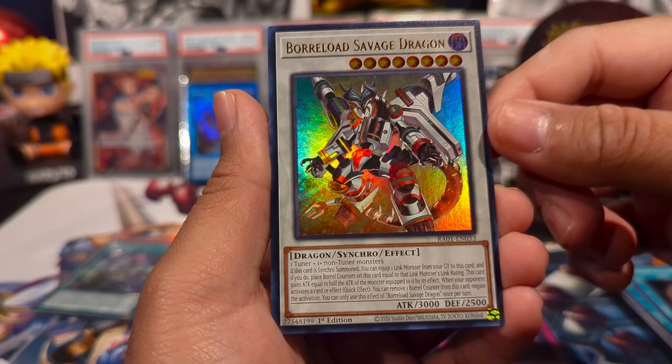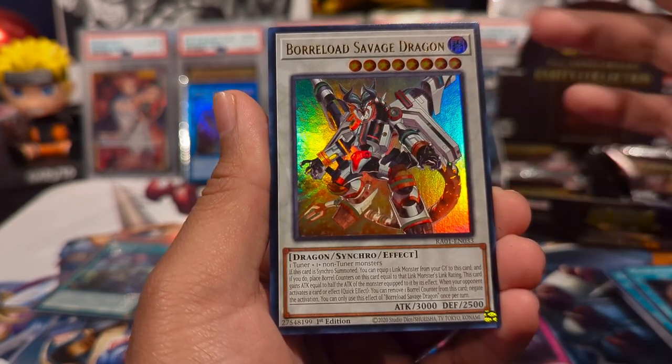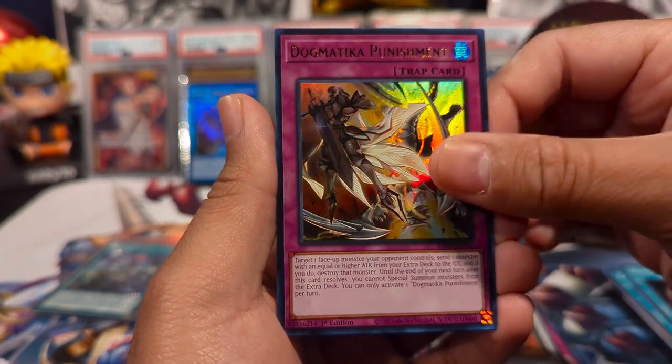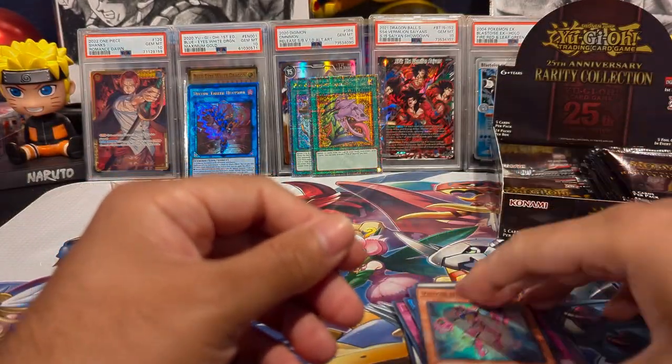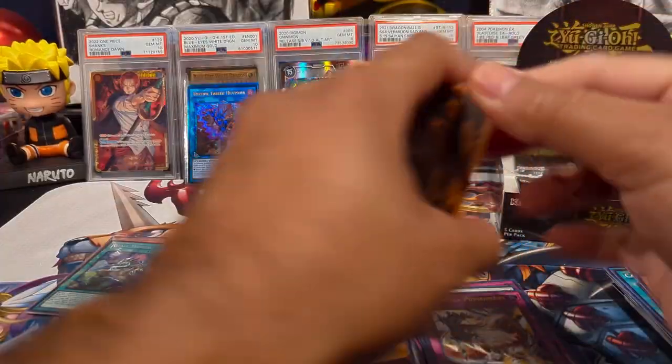We have Borrelload Savage Dragon and Borreload Dragon — man, I hate playing against those in Master Duel. We have Dogmatika Punishment and Vision HERO Faris as a super. That's the second to last pack on the left side of the box.